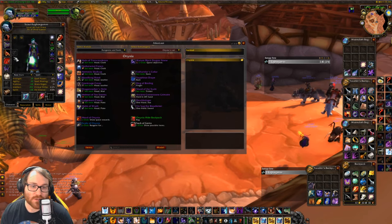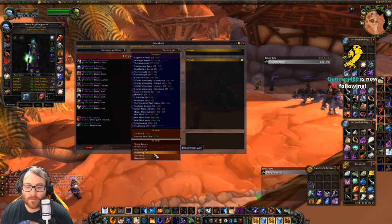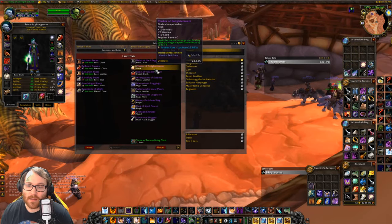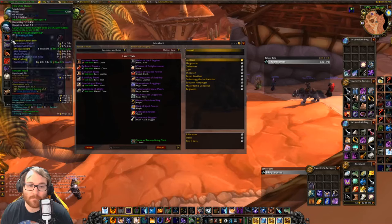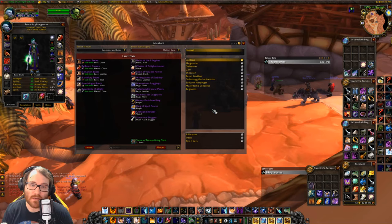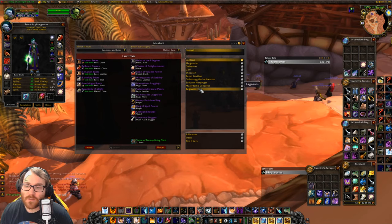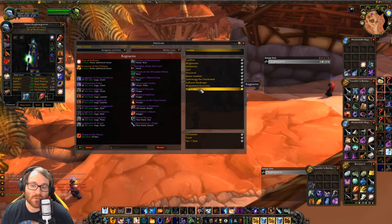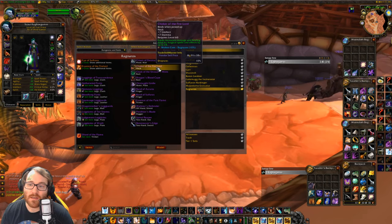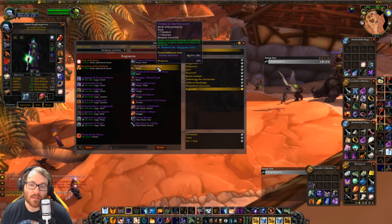That covers shoulders. One thing I forgot to mention: the Molten Core necks are the same for you while grinding. You can upgrade to Choker of Enlightenment, but it's not better than the Dark Advisor's Pendant from Scholo. I have a whole video on how to get it — it's a long quest chain called the Dawn's Gambit. But the best neck you can get is Choker of the Firelord: 34 spell power. It's insane and you'll be using it for a very, very long time.